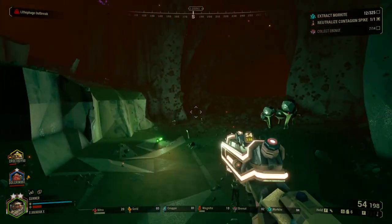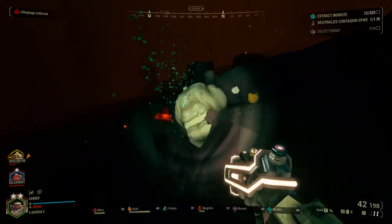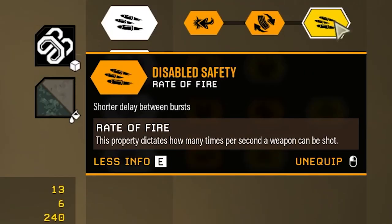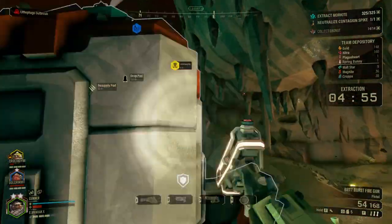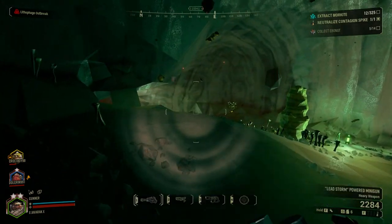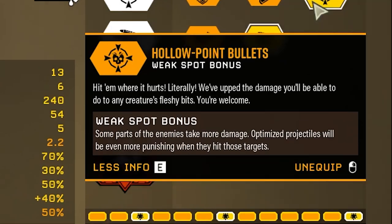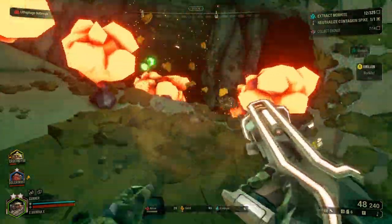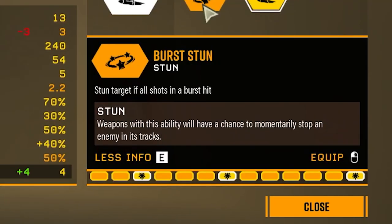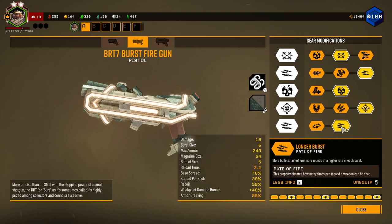The Burst Pistol, sometimes called 'Bert,' is an interesting alternative to the Bulldog — instead of strong single bullets, it fires a burst of smaller, faster rounds, good for picking off stragglers after a swarm. In tier one, choose increased base damage, improved spread accuracy, or improved penetration — I take improved spread for accuracy. Tier two offers improved recoil, improved reload time, or faster rate of fire — I like faster rate of fire to spew more bullets. Tier three gives increased magazine size or increased damage — I take increased damage since the magazine is already decent. Tier four offers armor breaking, more ammo reserves, or increased weak point damage — I go for weak point damage.